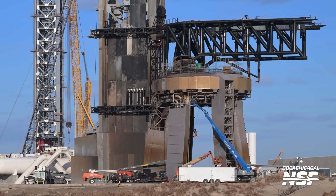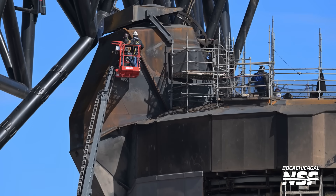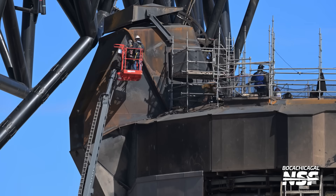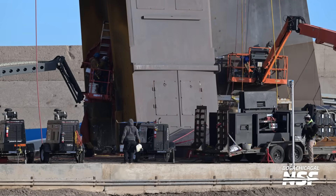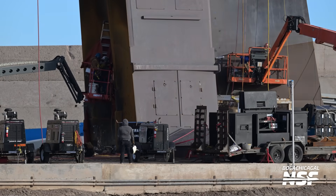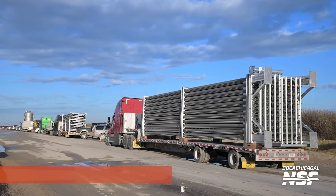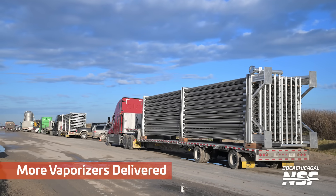This is Pad A — you can tell because it exists, the launch mount is already there and it's not back at the assembly area. They're doing some work on the side of the big booster quick-disconnect shielding, down at the bottom of the pad, doing some work inside the leg. Looks like a big welding equipment truck, generators, and all that sort of stuff — you can see their shielding gas screens flapping around.